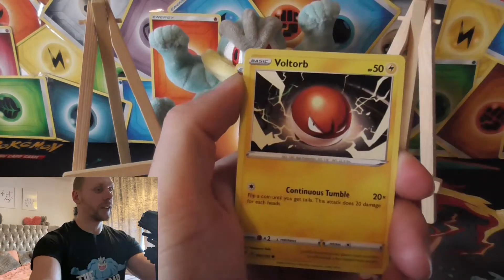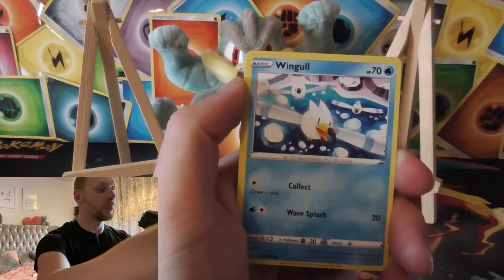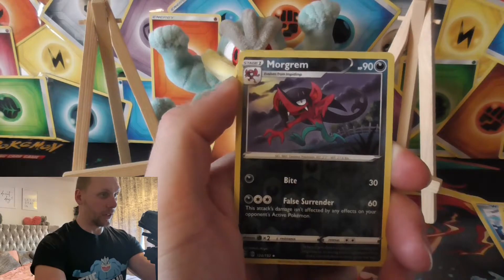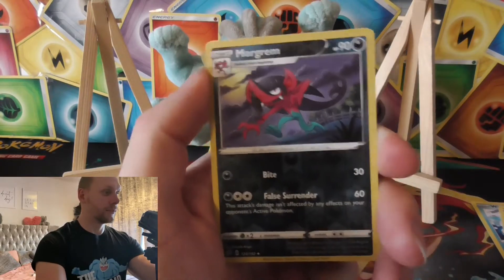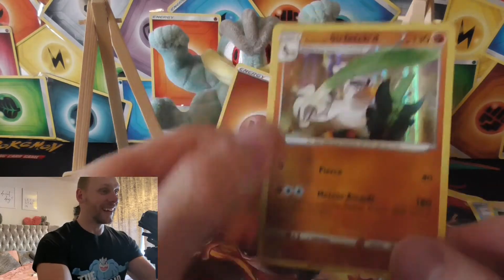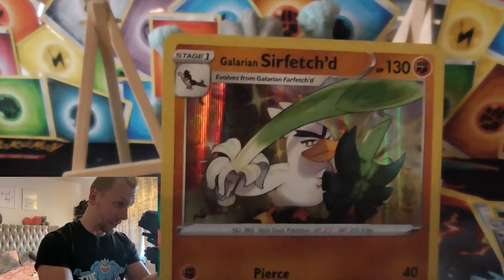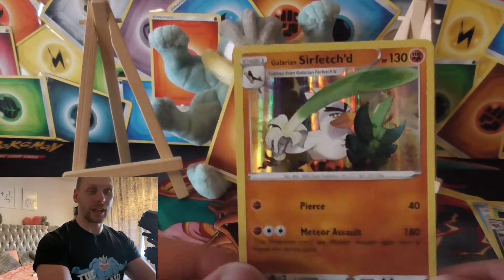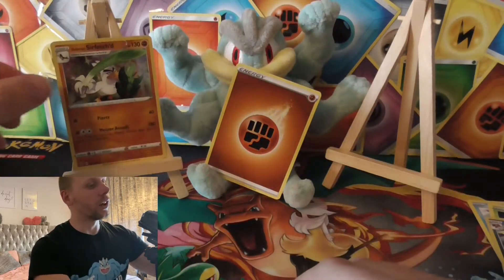Obstagoon. Clefairy. Baltoy. Nosepass. Wingull. Phantom again. What the hell is that? Morgrem - it's a Gremlin. Oh, that was the reverse. And the holo - I haven't even pulled this one yet - the holo is a Galarian Sirfetch'd. Quite a nice little holo. Welcome to the holo party.